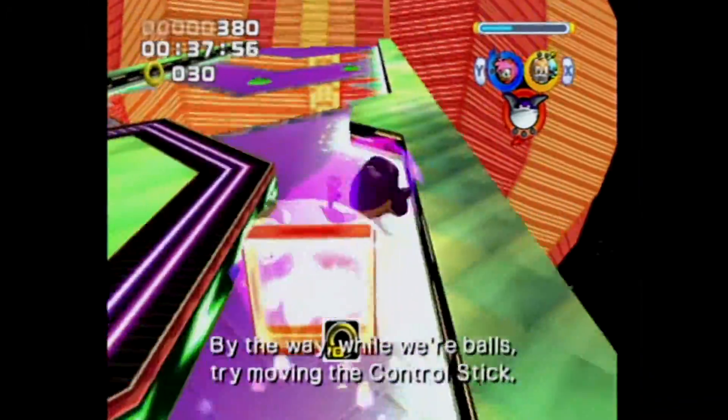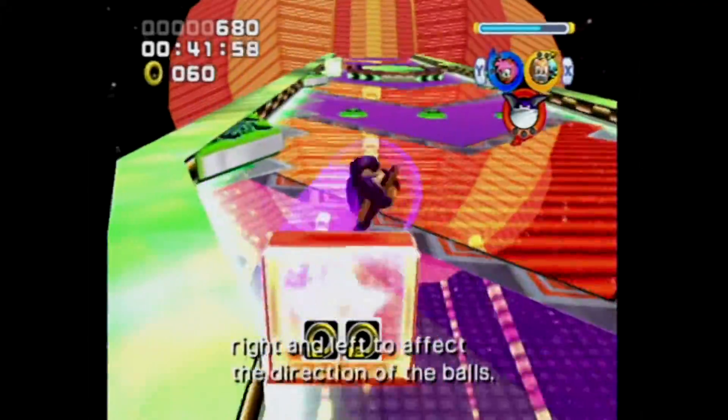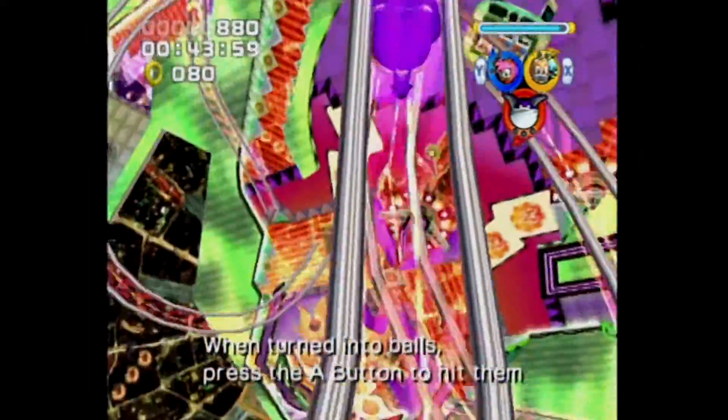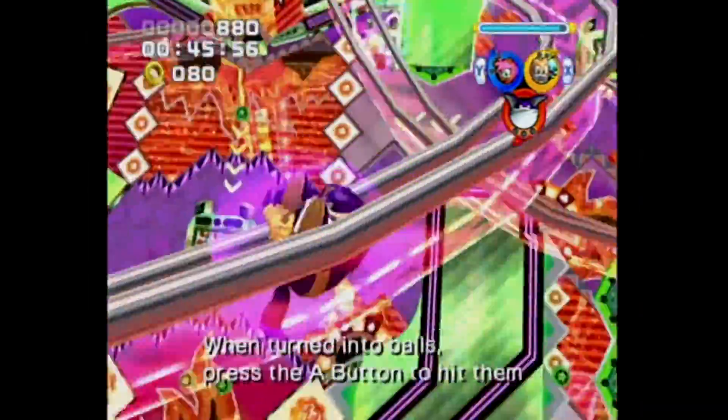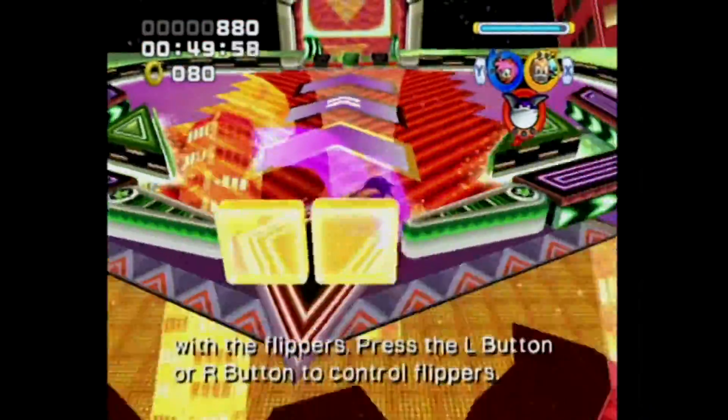Wow, we're balls! Try moving the control stick right and left to affect the direction of the balls! When turned into balls, press the A button to hit them with the flippers. Press the L button or R button to control the flippers!